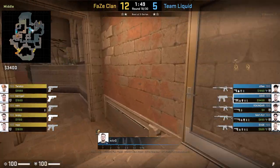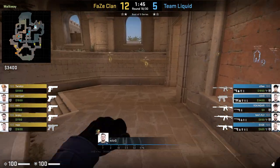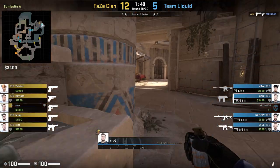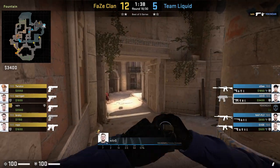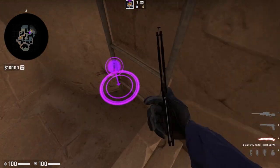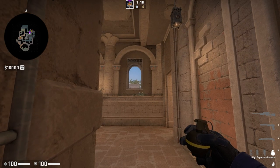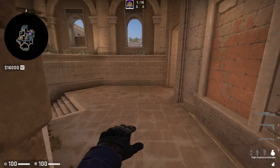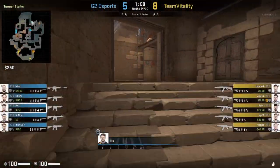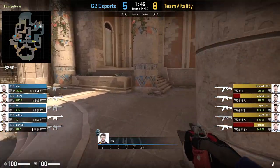Starting off, let's go over some basic utility. Basically every A-Site anchor knows some variation of the T-Stairs nade, and this is a really strong nade that almost guarantees damage if the T-Side is playing a default type of round. The lineup that I like the most is used by JKS and Nitro — you just get stuck in this corner, aim at this section of the brick slightly to the right, take a few steps forward and jump throw. Here are a couple of examples of JKS and Nitro putting the nade into action, and as you can see in both examples, the T-Side takes an insane amount of damage.